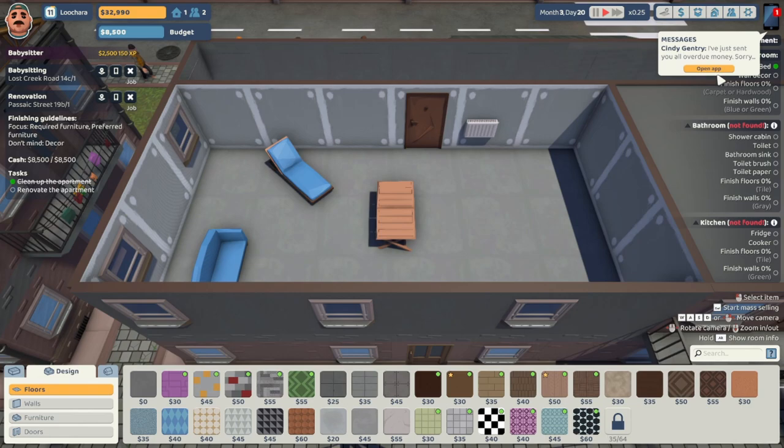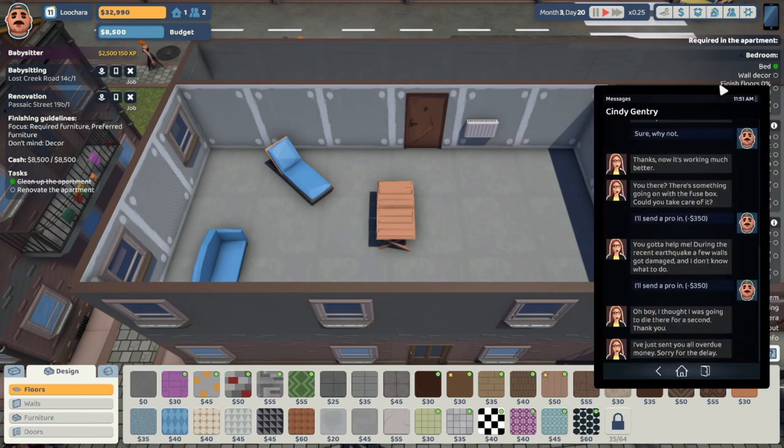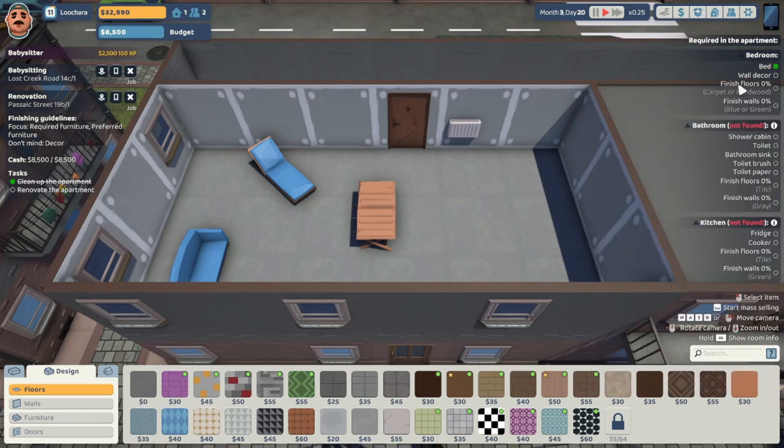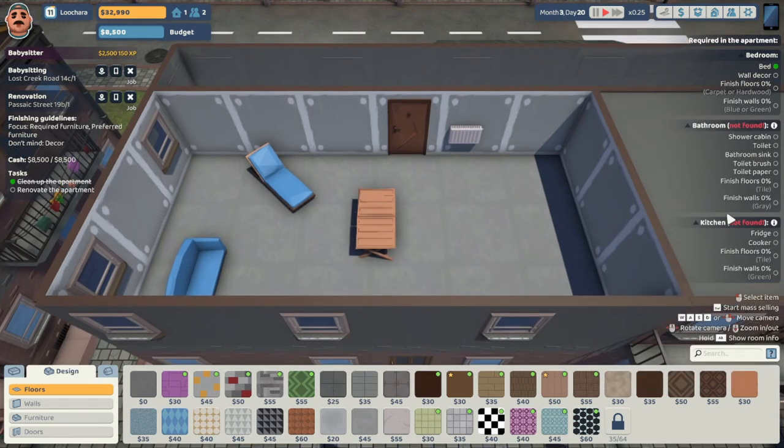They want a bathroom, kitchen, and bedroom. So how do I look at that — I can't pause it while I'm renovating. Alright, so I want a bedroom, bathroom, and kitchen. How do I want to do this? I guess the fuse box can be moved, right? We need to build some walls.